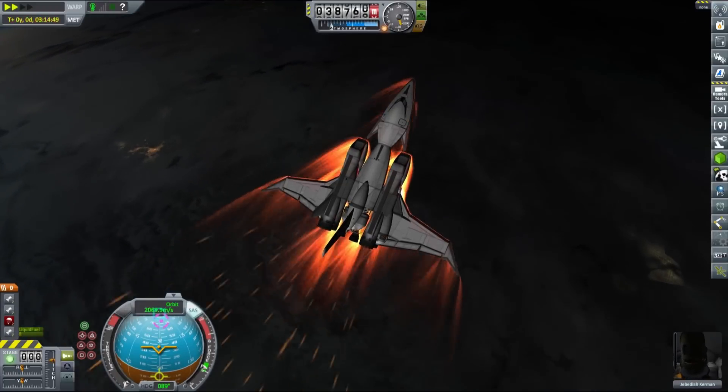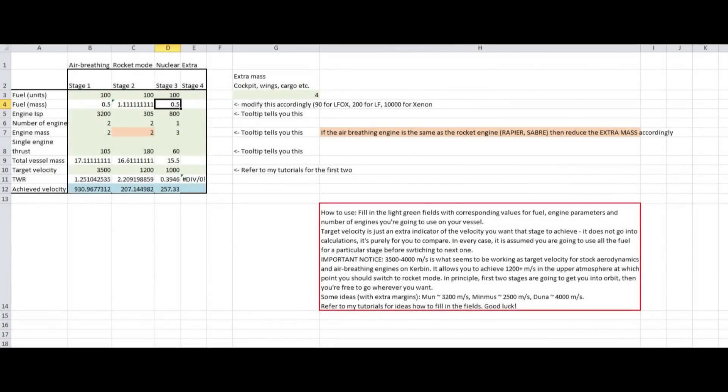So here is the interesting bit: how do you design an SSTO? I made a handy script to help me out, but for you I prepared this Excel spreadsheet that has very similar functionality. All you need to do is type in your desired cargo plus mass of the utilities like cockpit and crew cabins. Then type in the desired velocities for each engine type — one for jet, one for rocket, and one for nuclear if you're going to use it. Then balance the fuel in each mode in row 3 to match the desired velocities with the output in row 12. Once you are close, you have the basic data for your new SSTO.